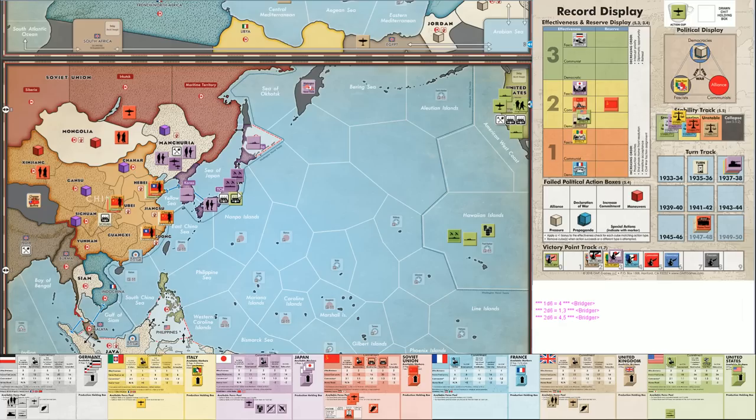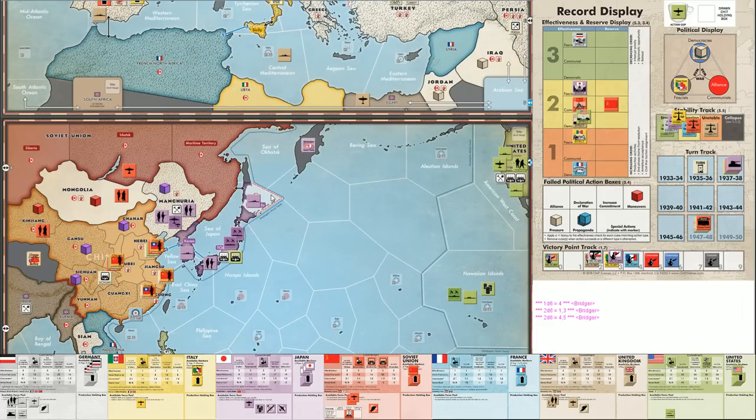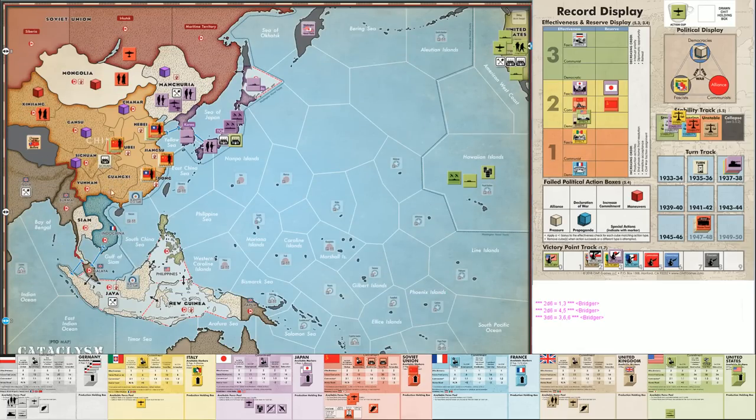If you can starve the Americans of flags as the fascists, Japan gets to keep the US-Japan trade marker much longer. In many games it's gone by turn two or three. Because Germany is being so passive — not increasing commitment, not doing much diplomacy — they're not giving flags to the Allies, allowing Japan to spend turns building. Japan only has one more turn of building left from their force pool. Germany pressures Japan — success again! Japan gets the flag in reserve. They're now hoping to get Guangxi with their other cube to prevent Chinese armies from retreating when Japan attacks.